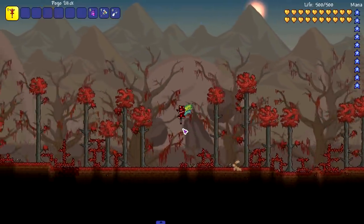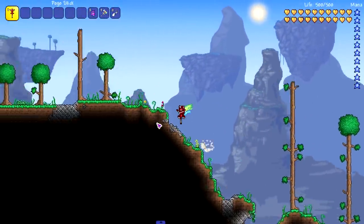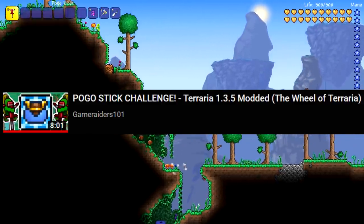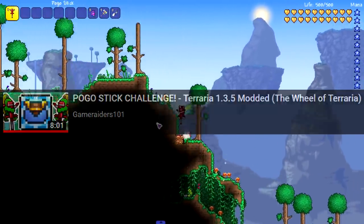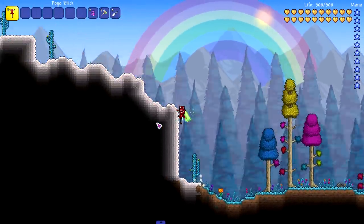You don't take fall damage, obviously — it's a pogo stick. One thing you can do: I did a challenge video of using the pogo stick only, which I'll link in the description or comments. It's a pretty good video. I don't want to spoil whether I beat the challenge, but it was a tough one.